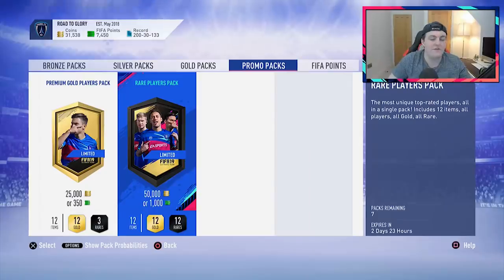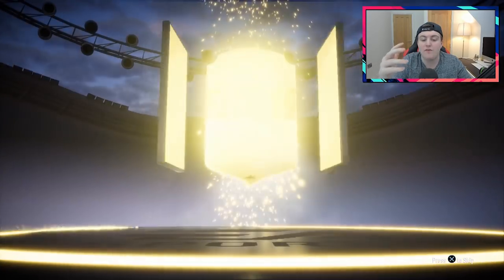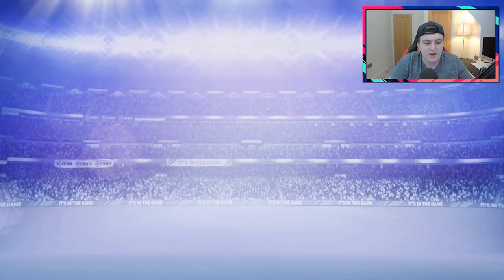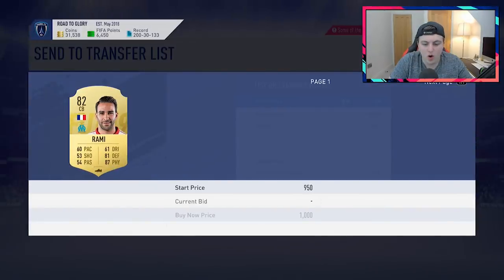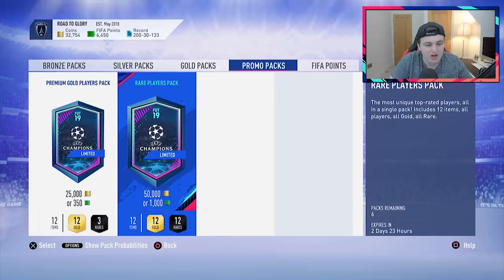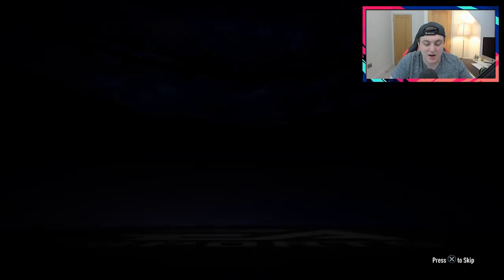EA were nice enough to release some 50k packs, so I thought I'd open them — I actually haven't opened 50k packs as a promo before. I've opened them from SBCs or rewards, but not with FIFA Points as a promo. I'm going to store all the players from these because there are SBCs that have just been released that we could potentially need players for. Can't imagine Brighton and Mexican League players are going to be needed, but anyone from a Champions League team could be useful.